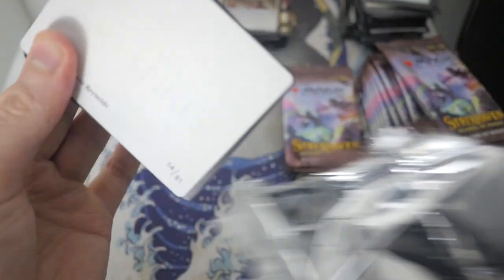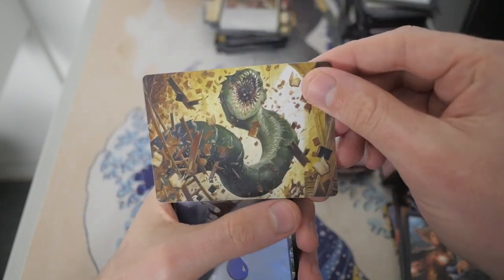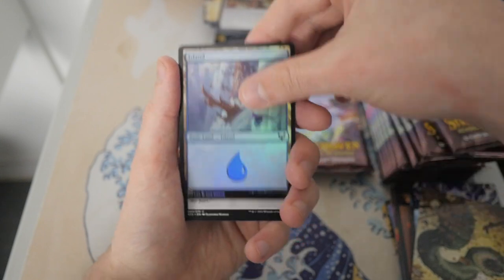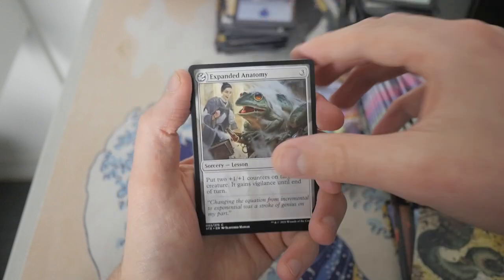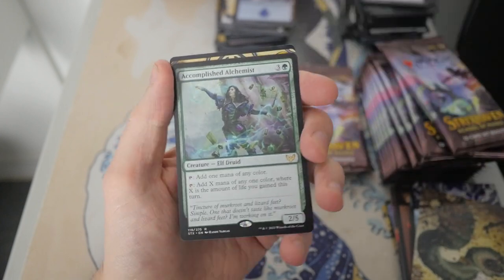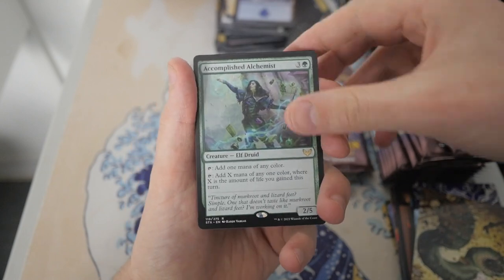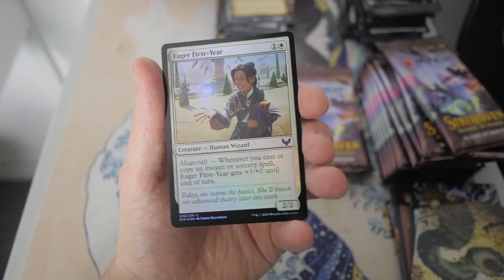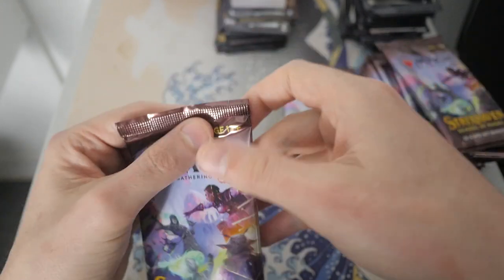If we want to get more Mythics, let's get some Mythics or maybe some good Mystical Archive cards. We've got Bookworm — not too bad. We've got a Foil Island looking real nice and shiny. We have an Expanded Anatomy, and then we got Accomplished Alchemist, our first rare in this pack. And we've got a Village Rites. Eager First Year is our foil in the pack, and we do not have any cards on the list in that pack.